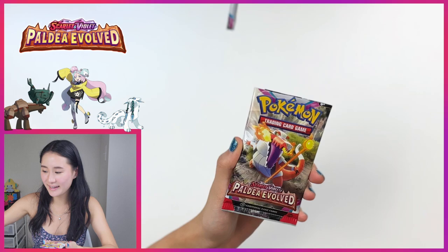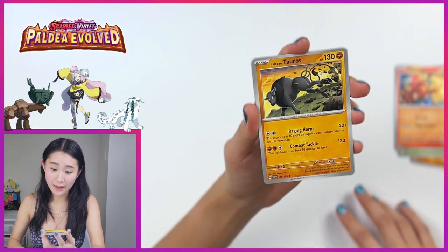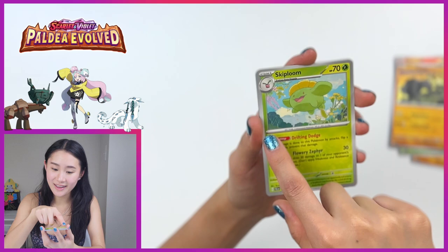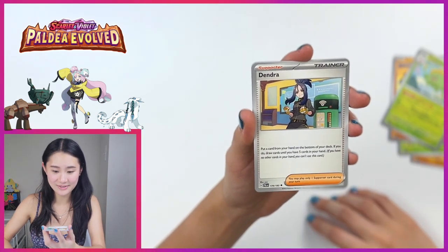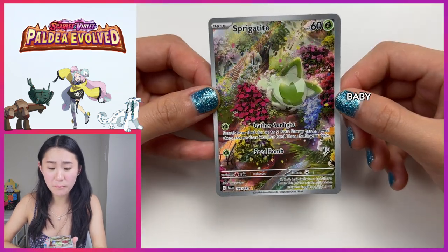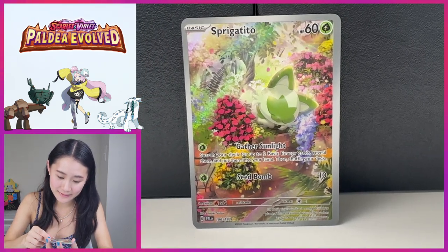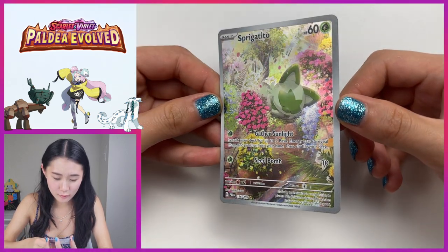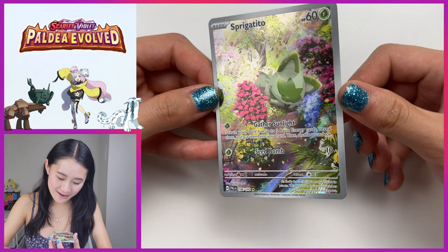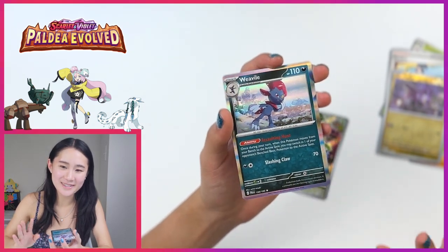Alrighty, and last pack — we'll see what we get. Starting off with Larvitar. Sandiast. Tarantula. Sharkadet. Paldean Tauros — this time we got the fighting type version. Skiplum — oh this is so cute, I love the flowers. Dendra. Noibat, reverse holo. Sprigatito! The baby! He's gathering sunlight — oh my goodness. I think this is my favorite card so far. The holo effect just feels like the light streaming in on a sunny springtime day. S plus, S plus. And lastly, we've got Weavile — I can't muster enough enthusiasm for Weavile.